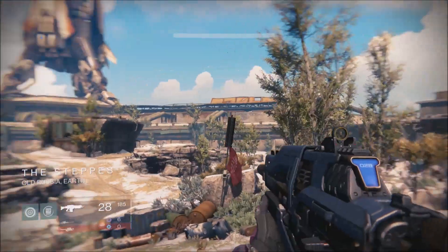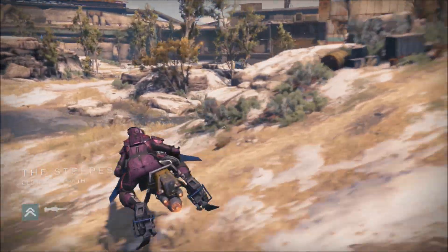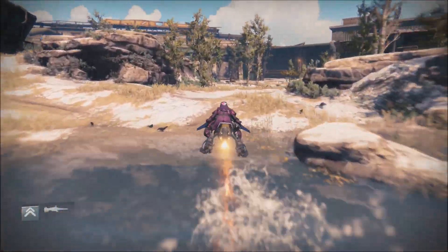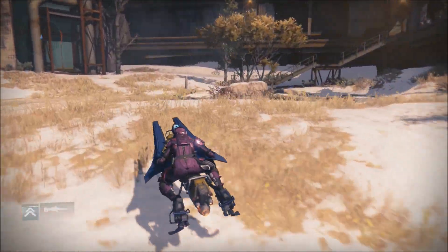Right off the spawn you get on your sparrow, take a right really quick, go through these two rocks, keep going all the way to the staircase in the back corner.